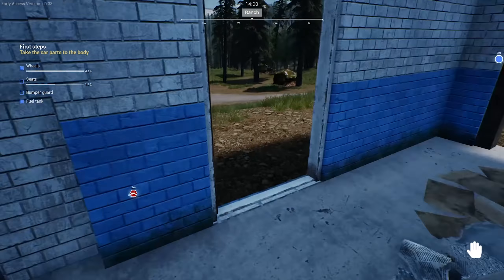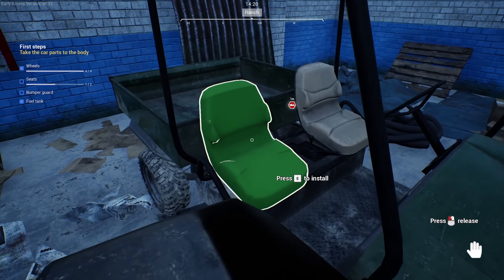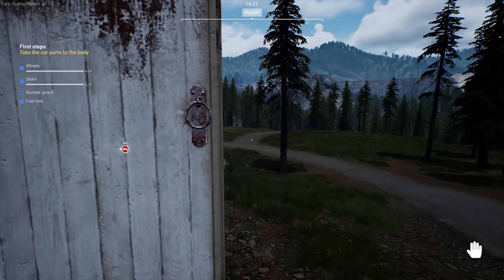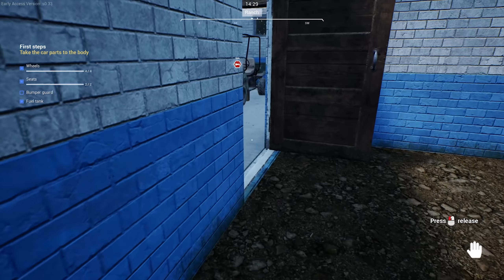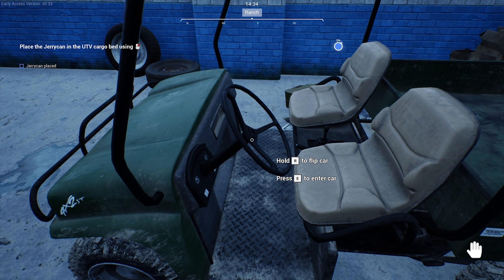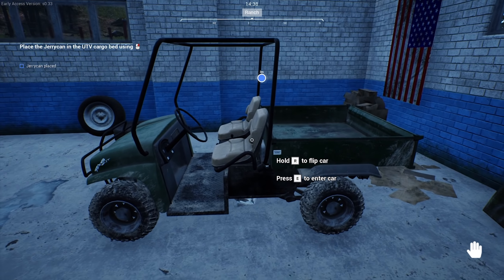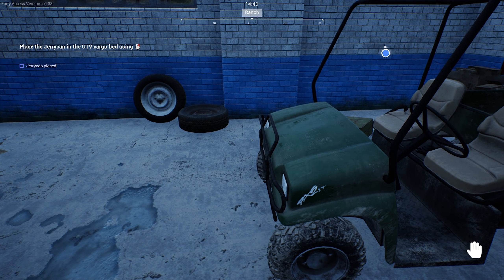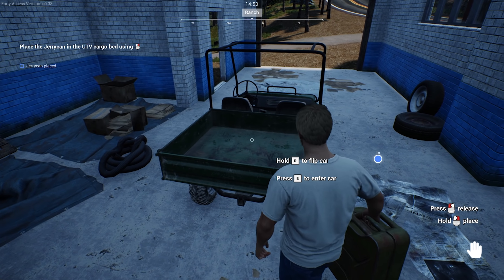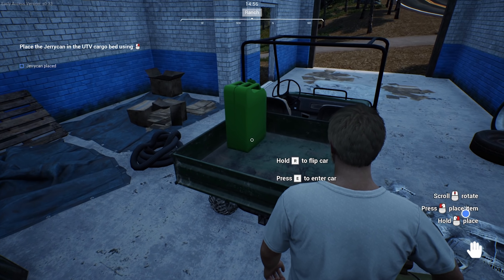The other seat is in the house — I remember that, it was right here by the letter. The bumper guard seems to be right out here. Flip the car — oh, hell yeah. I'm assuming that's when you have an accident or something. Jerry-can placed — we have to pick up the jerry-can and put it in here. Hold right click. And then it says hold to pour — we can just put it in here and left click. That is actually pretty sweet. We're going to the gas station now.